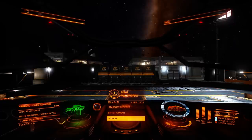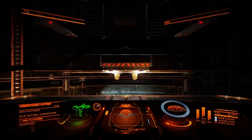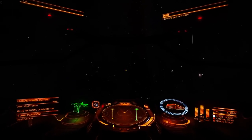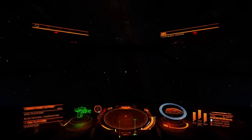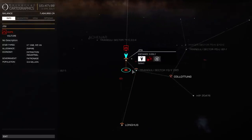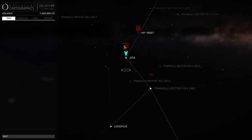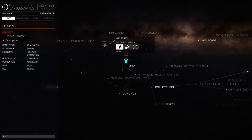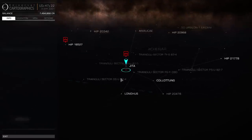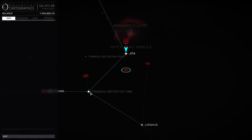Now for the end of this clip, I'm gonna show you how to travel to a different star system. We're gonna deploy from this small station — we're directly in space, so we can go directly up. Retract landing gear and speed up. Let's open the galaxy map by pressing number 3. You have your location here. This JETA is our current system and we're gonna travel to another system.